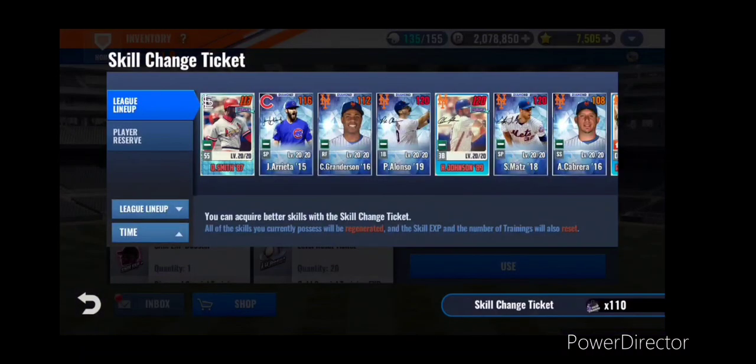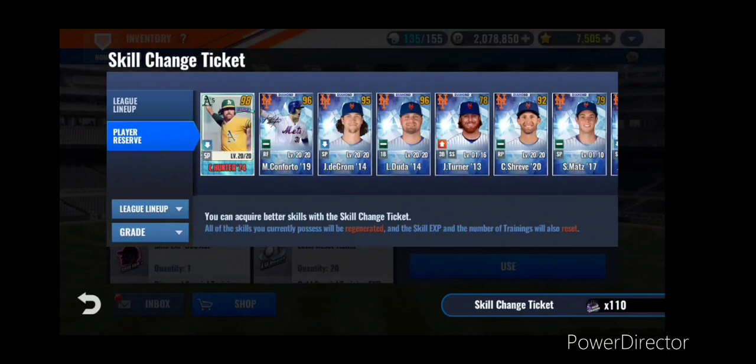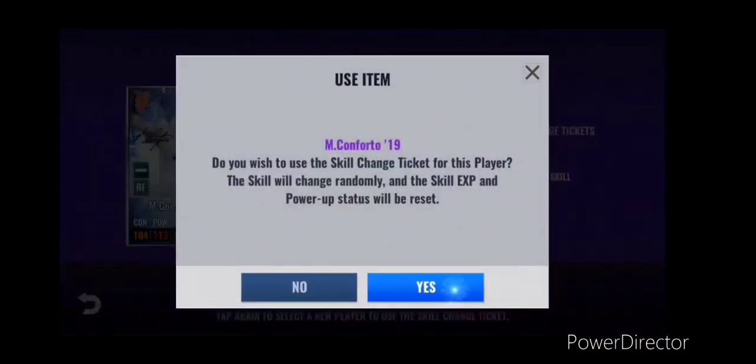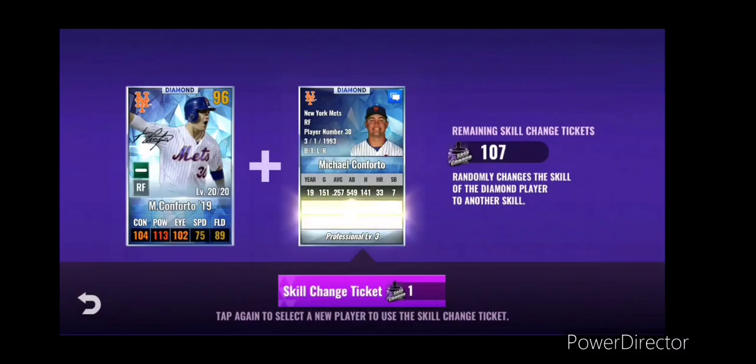Let's go ahead and use some skill change tickets. Want to save up and start with Conforto - got 110. See what we get here. I'm looking for a top-tier skill set. You know, it was really easy before mentor - you'd get charisma, slugger instinct, and that would be your top sort of skill set.